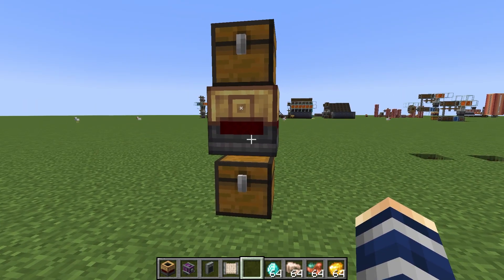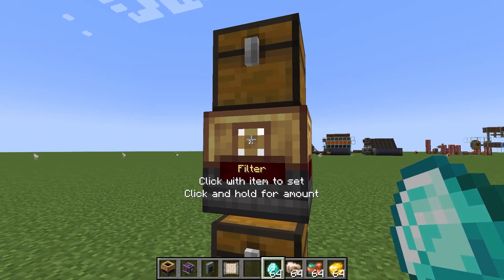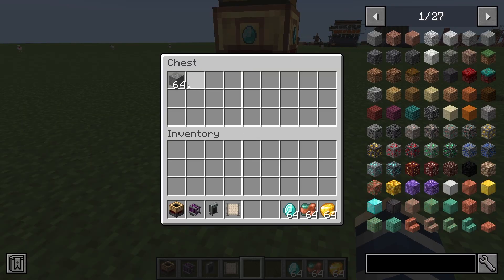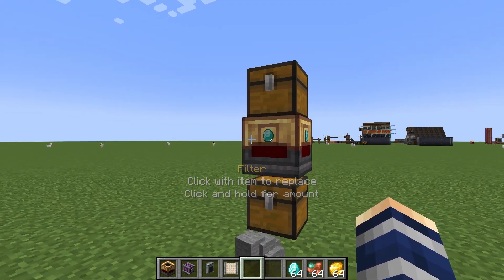First off, the easy way: you can just click the item right into the square. It's only going to allow diamonds through. So if we throw our iron in there — there are diamonds — it instantly sends our diamonds down into our lower chest.